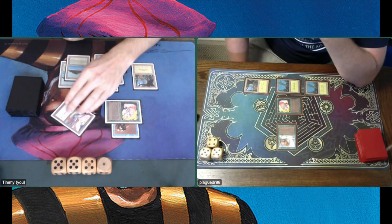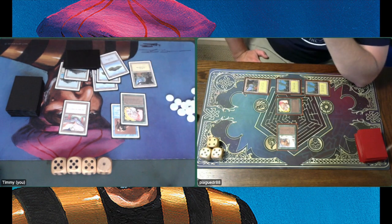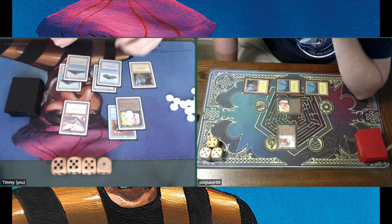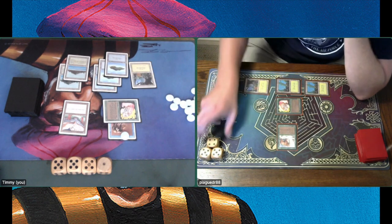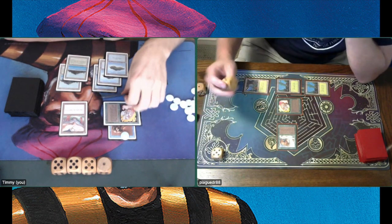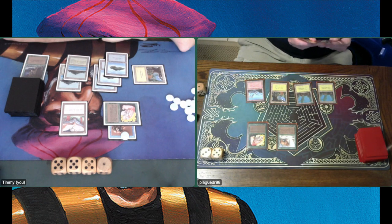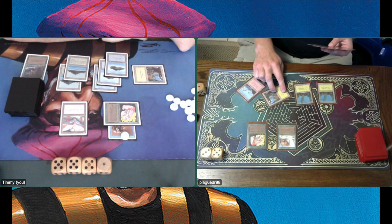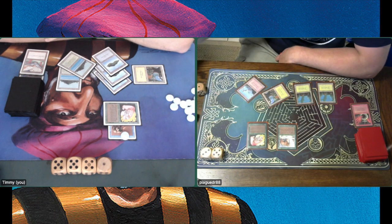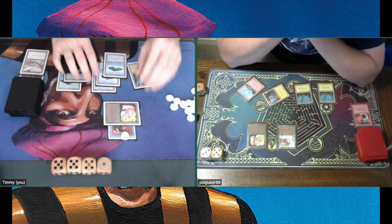The Unstable Mutation gives a -1/-1 counter each turn, so my Llanowar Elves drops to 3/3 — Eric could trade with his War Mammoth. He's too smart to do it though. I drop him to 11 with a Giant Growth pumping my attacker, pushing him down to 8. That move shows I don't have much going on in hand. Eric gets a Shatter on my Jayemdae Tome; I use it one last time.